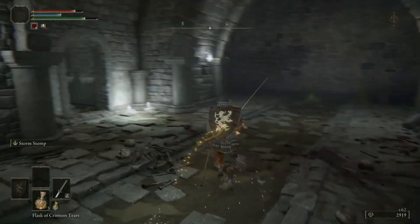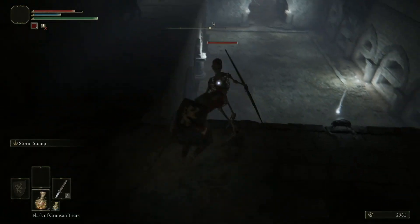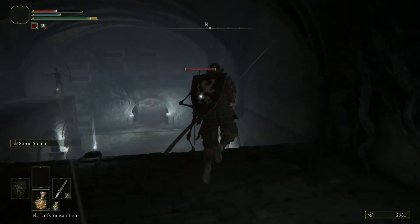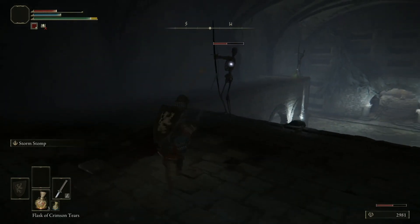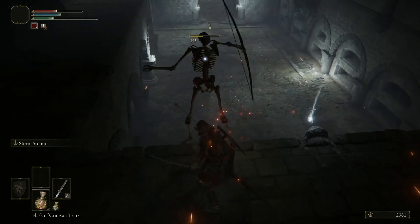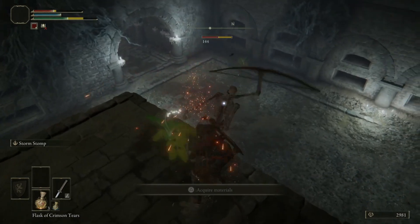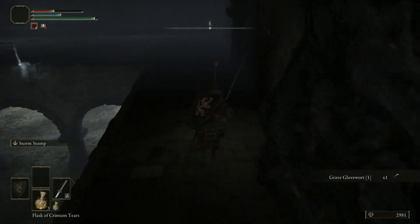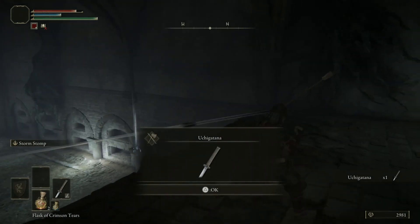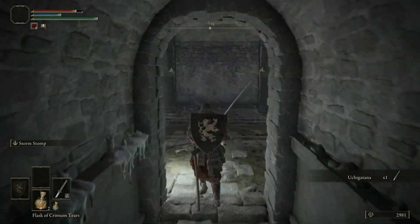There are three archers up here. You can knock them over the edge, which makes them much less of a problem. As long as you stay mobile, they're not so bad. Here we have another Uji Katana — so we started with one and now we have two of them.